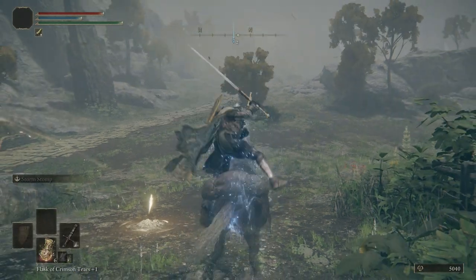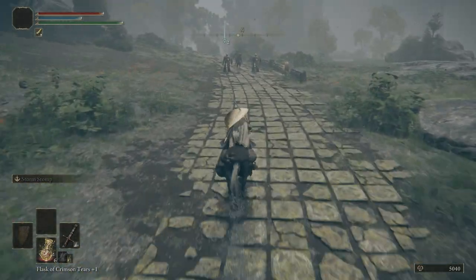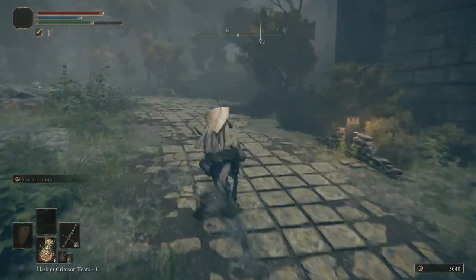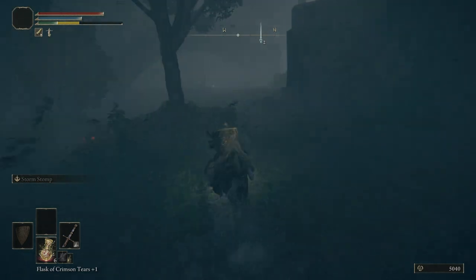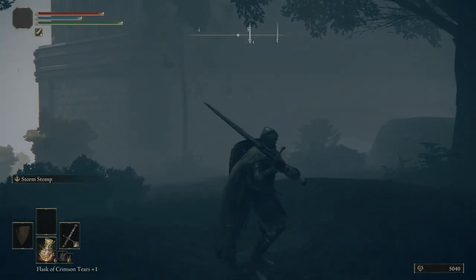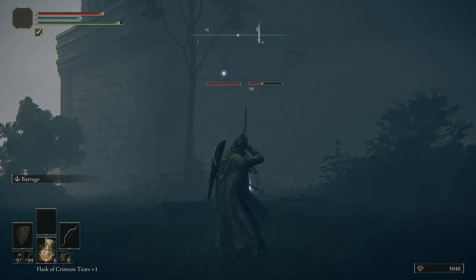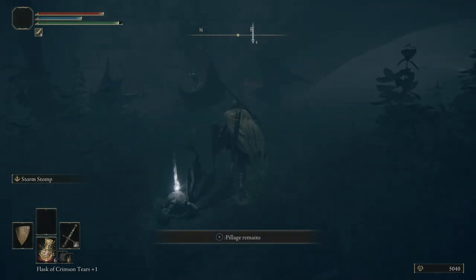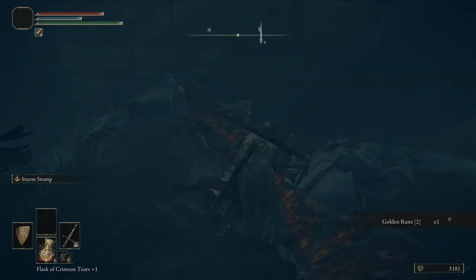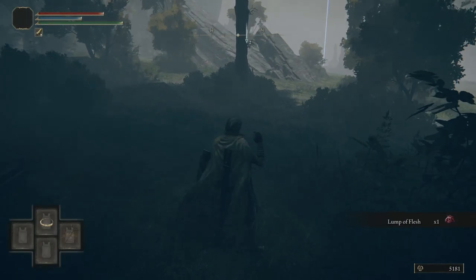Let's go ahead and hop on Torrent and come down this road. You could follow the path along here if you'd like, but we're going to go up just a bit, hop off Torrent, grab our bow, and shoot these bats — two and three. Take that one out and then that one. Something I forgot to mention: bats have a chance to drop Golden Rune 2s, so if you're trying to farm those, you can farm them from bats.